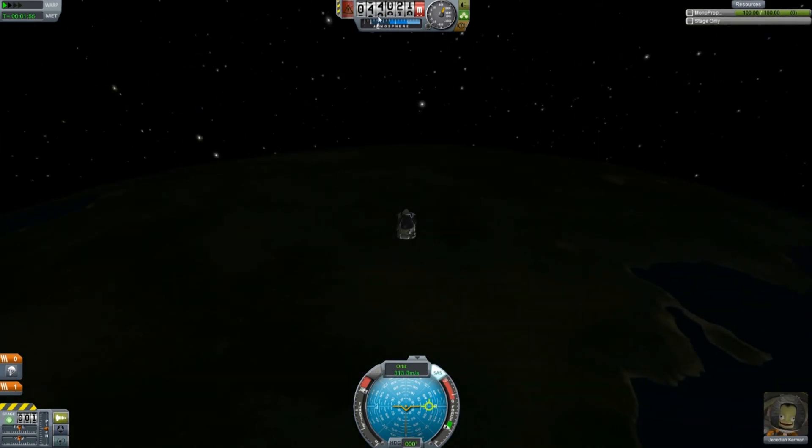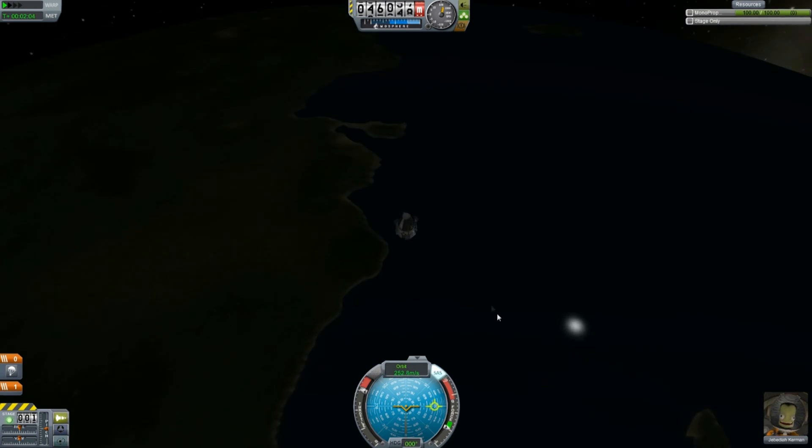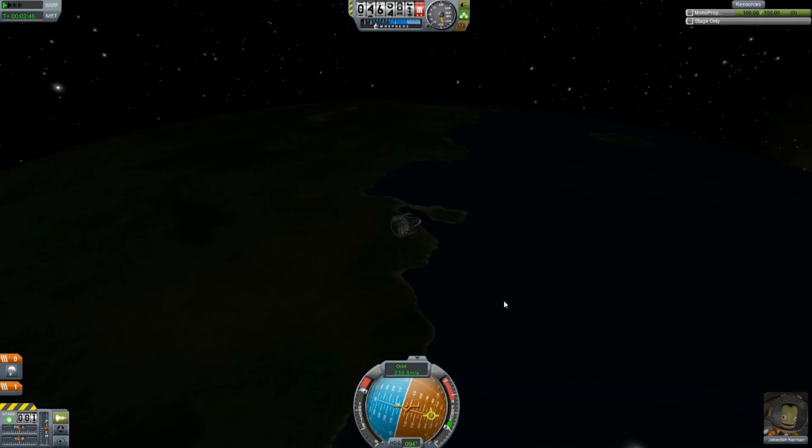Going back to the main view, there's the launch pad and all the debris down there from previous launches. Jebediah's still having a fun ride. We can adjust the pitch, attitude, and everything. Our stabilization brings us back to our original orientation — if we turn it off, we can turn and our inertia keeps us rolling. You can temporarily use it to stabilize, or if we wanted to get our orientation set with the horizon, we can certainly do that.